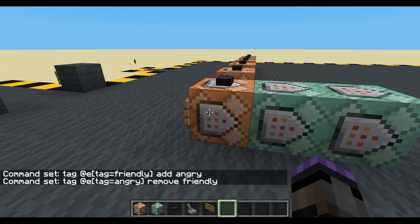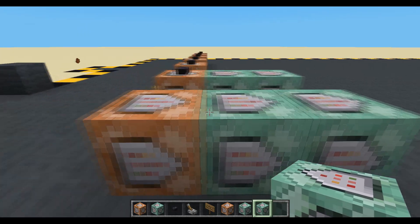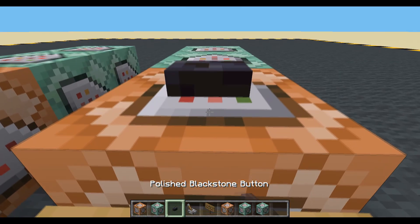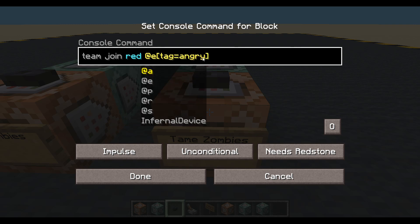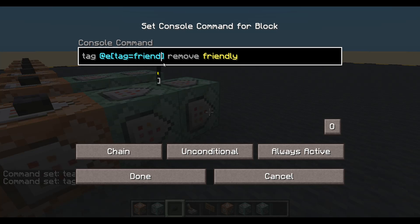Let's set up to make them happy again — we'll copy those three command blocks. For tame zombies: team join, and we need to tell them what team to join — red. Any entity who is angry will join the red team. We're just changing the tags: anyone who is angry we will make friendly, and anyone who has the friendly tag we will remove the angry tag.